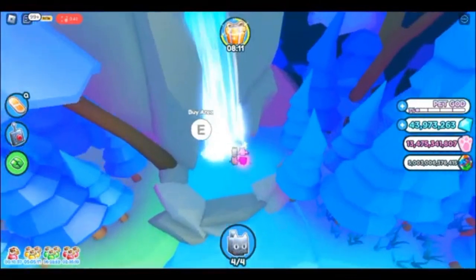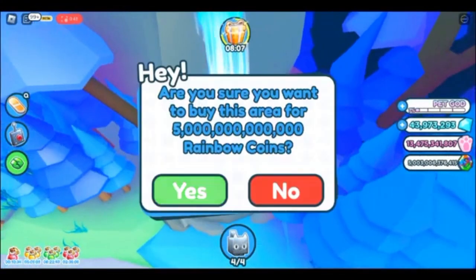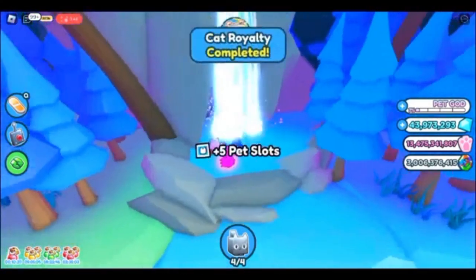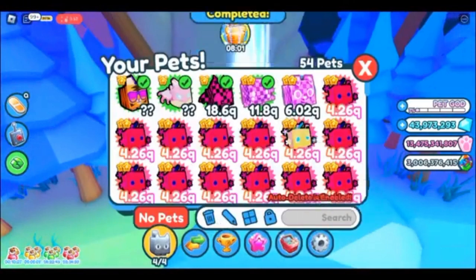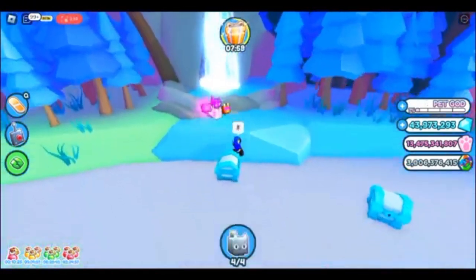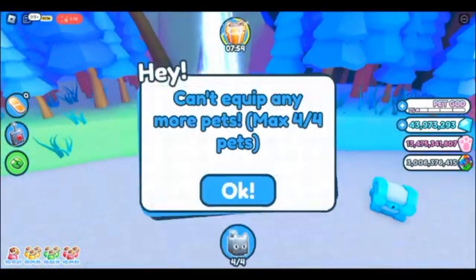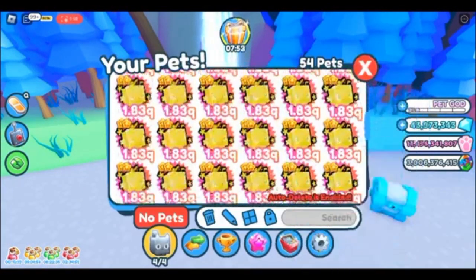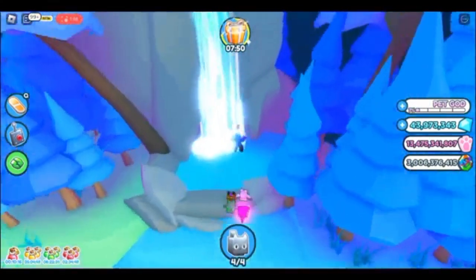There's a door behind the waterfall that leads to the secret area, so go ahead and buy it. It gives you five pet slots, which isn't that much, but it's a neat little gift that they give you, so that's kind of cool.